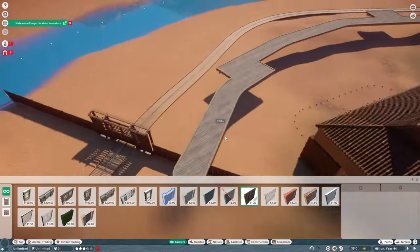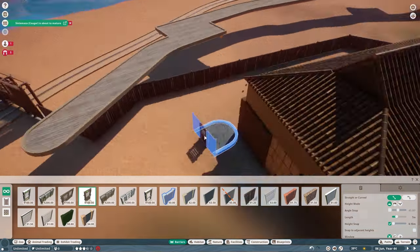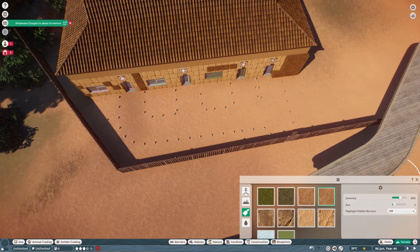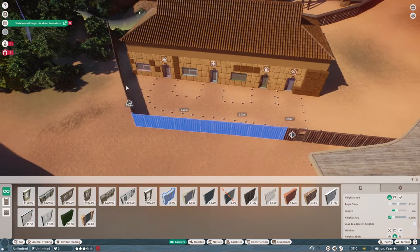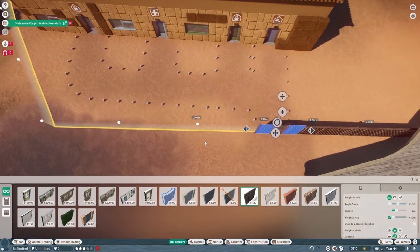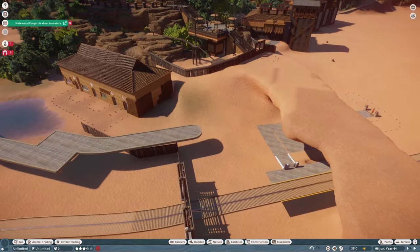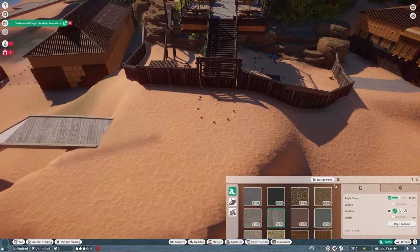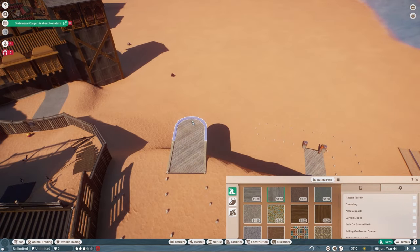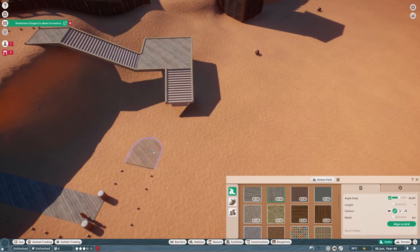I decided to give the Wildebeest their own staff group. The staff for the lemur habitat is kind of around the bend there — it's not that far away — but the lemur habitat itself is pretty big because it's on the mountain, and this habitat is pretty big too. So I thought that might be too much ground for the staff to cover, and I'll just put another staff group there.